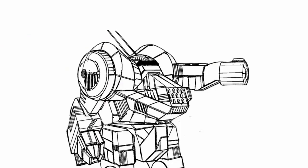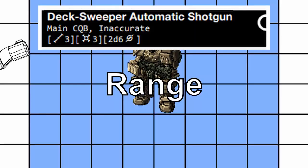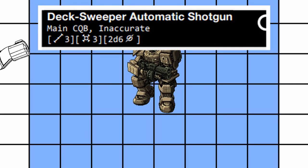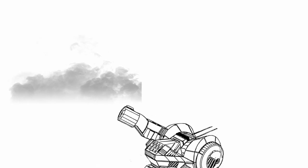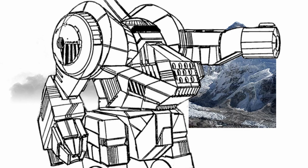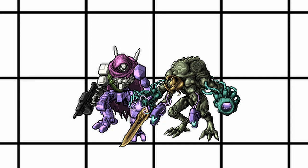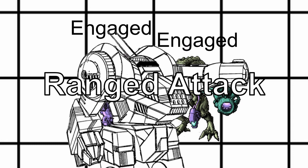Ranged attack is basically guns. With ranged attack, the mechanic is basically the same as melee attack, except this time you use the weapon range instead of weapon threat. However, cover matters in ranged attack, with soft cover providing plus 1 difficulty and hard cover providing plus 2 difficulty. Also, as mentioned in the previous video, getting too close will give both you and the target engaged status, which gives both of you another plus 1 difficulty for ranged attack.